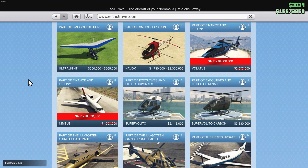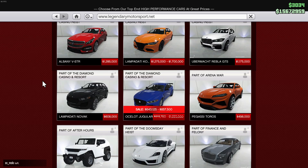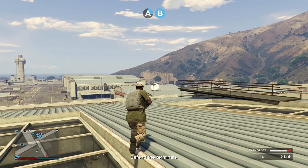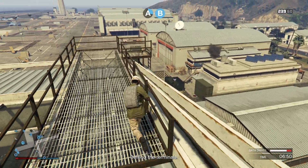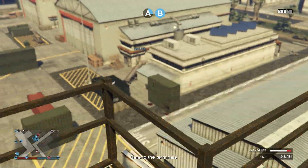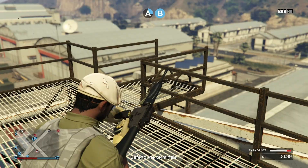For vehicle discounts, we got them on the Nimbus, the Volatis, the Dominator GTT, the Remus, the VF Club, the Buzzard, the Ominous EGT, the Jugular, and the Entity XXR - a lot of vehicles with strong discounts and pretty good ones too. It's not the best week overall since there aren't really good bonuses on some things, but definitely get into the activities if you haven't tried them before, including the new ones. If you enjoyed this, subscribe, turn on post notifications, drop a like, and I'll see y'all in the next one.